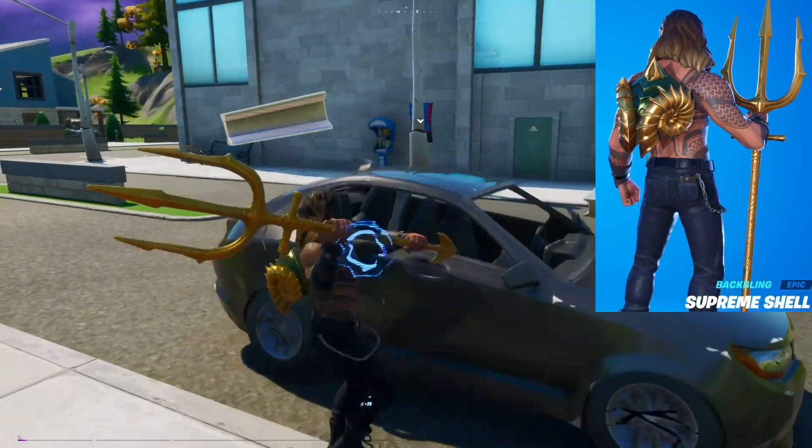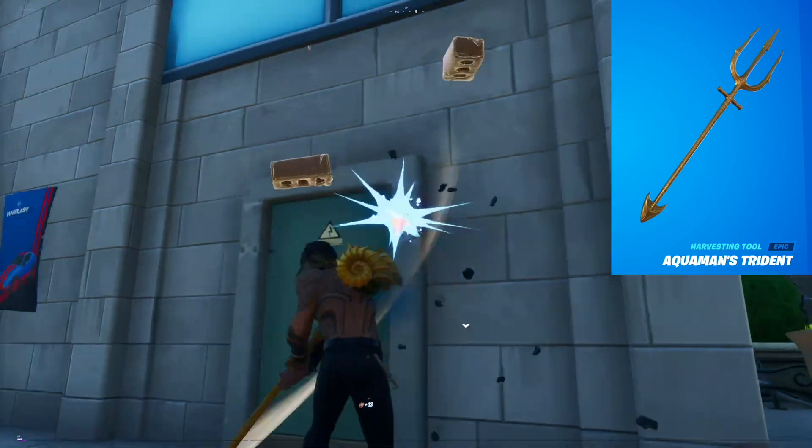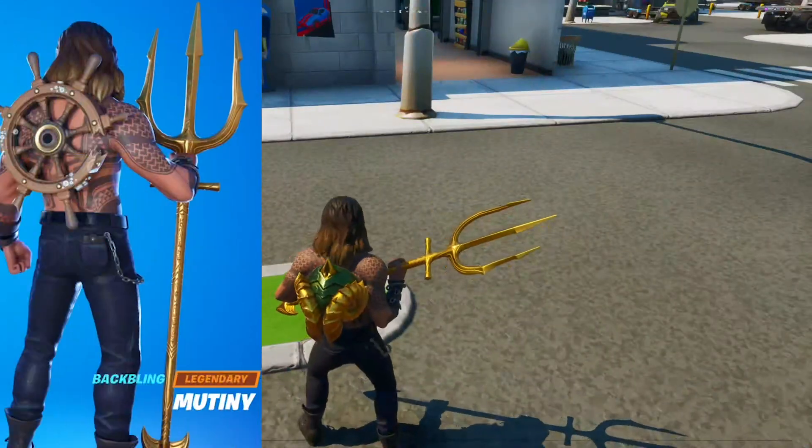Aquaman comes with the Supreme Shell Back Bling and his personal Trident. And while the Trident looks great with both variants, it's clear that the Back Bling was made to match the default variant of Aquaman. Given all that, let's make our own unique combo for this version of the skin.